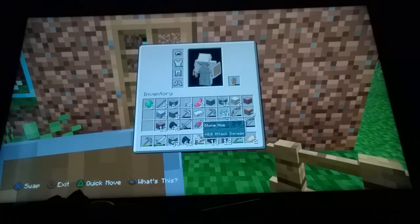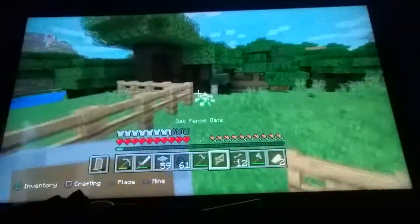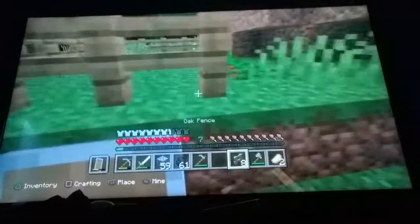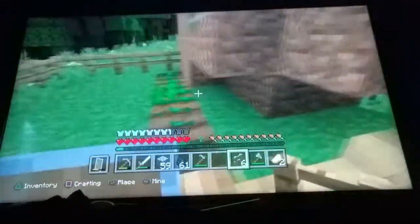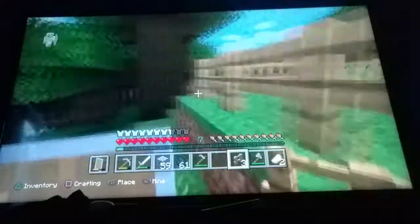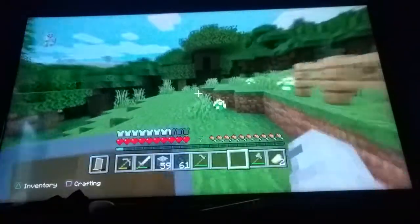Let me get my gate — the fence gate out too, so I can use it. Let's go ahead and place the gate. The gate will be here. And we go boom, boom, boom. Fence is complete! The fence is complete. All right, nice.